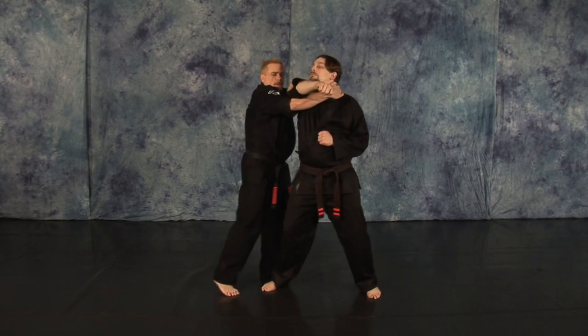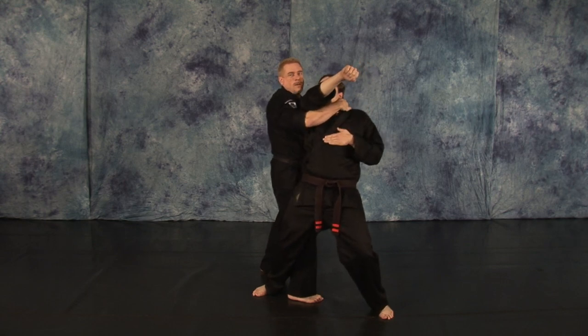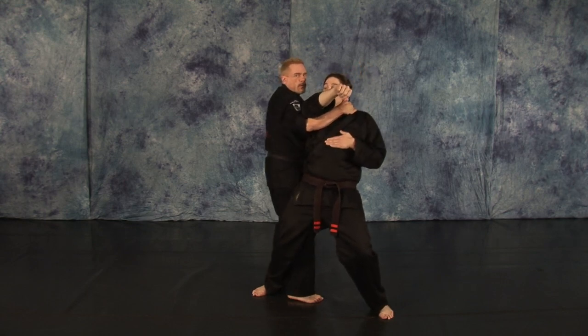Push this arm across, step behind him, capture his stance, and execute a triangle choke, choking your opponent out. Pivot to a forward bow, throwing him on the ground.